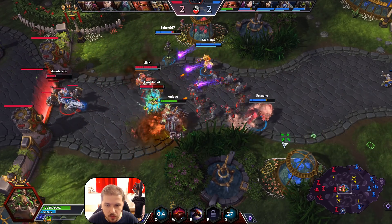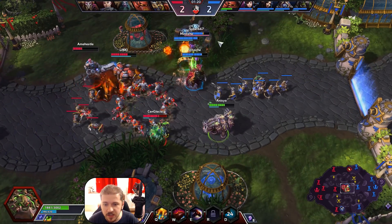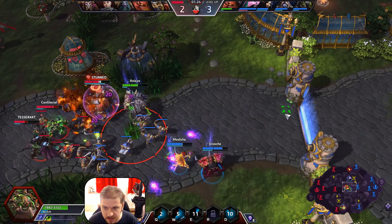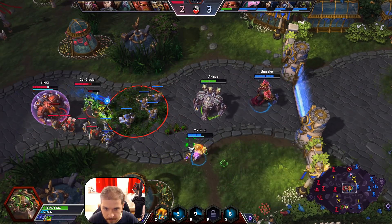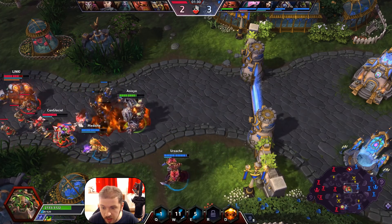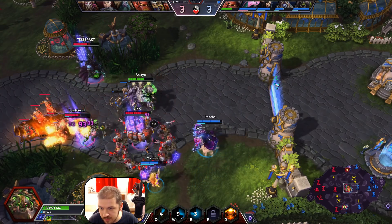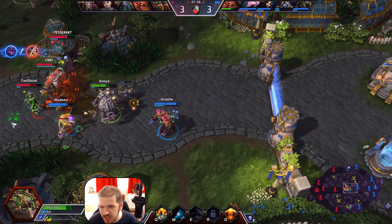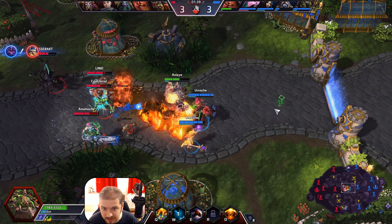You will reduce the cooldown of your trait Pyromania if you manage to hit multiple targets with your Q ability. I'll stun this guy so he stands still and fire a bit more. You've got a very good amount of wave here for the combo. Your basic attacks — something which I don't think Blizzard mentioned — are AOE, so they do have that splash effect.